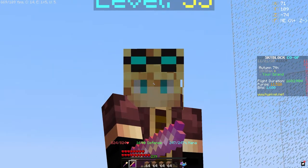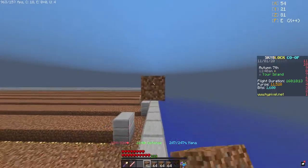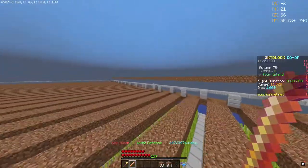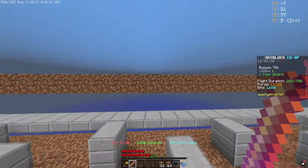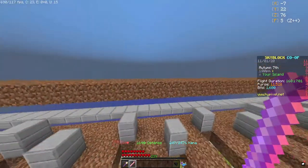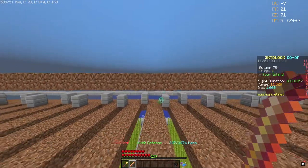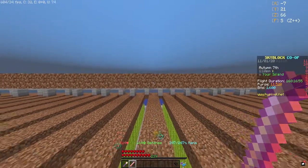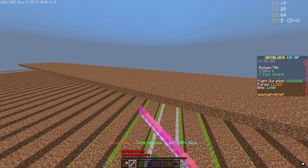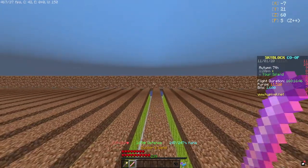Let's go down and I'll show you how fast you can build a whole layer. Basically all you have to do is build this first row, then once you finish go somewhere in the middle, right click, and it places the whole entire second row. So basically all you have to do is just spam your right click button and it just starts to build your farm.